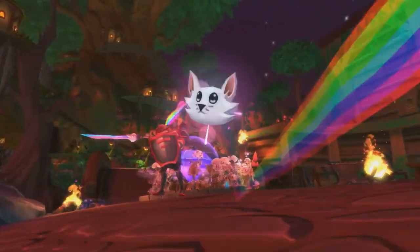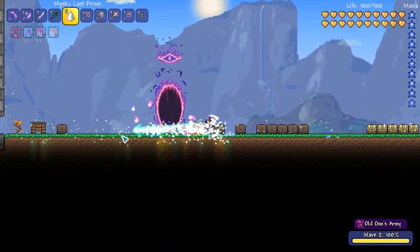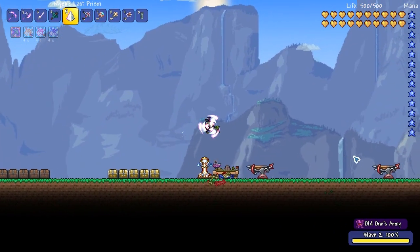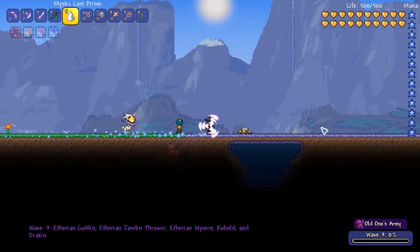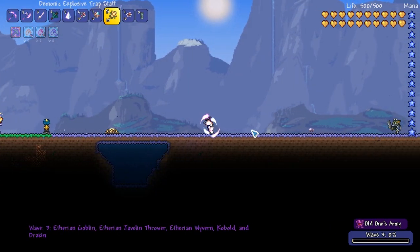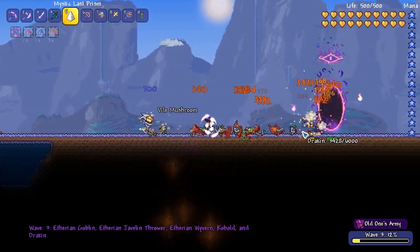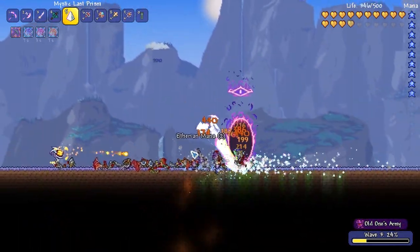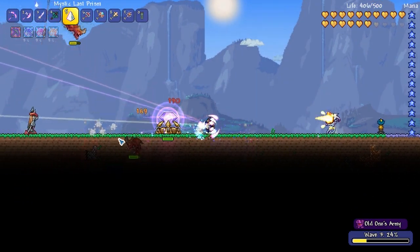You had Dungeon Defenders 2 making cryptic posts, you had Terraria making cryptic posts, you had so many little spoiler images, you had trailers — Terraria-style trailers. You had Meet the Dryad, which was another fantastic 3D trailer. It was just a really good run-up to a really good update. You don't see marketing like this across other games. Terraria really know how to build up hype, and they did it best here, in my opinion.